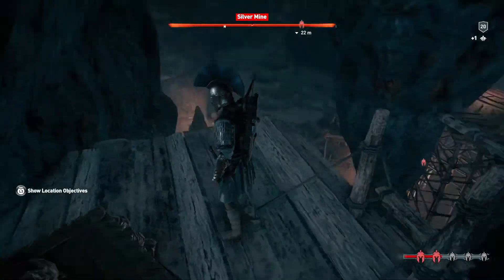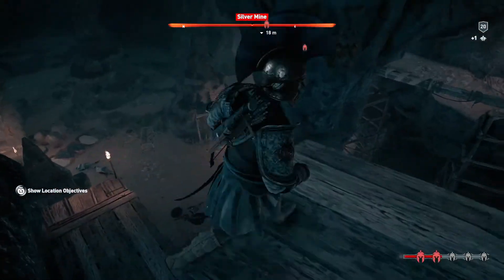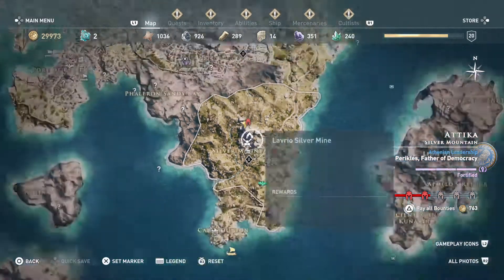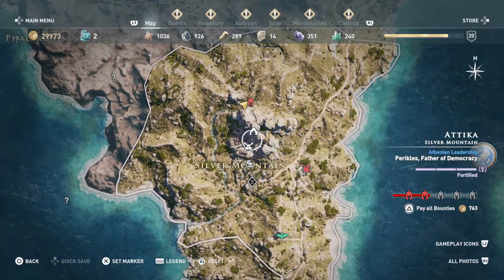You see the silver mine — you get to the silver mine. There's a bounty hunter so you don't want to get spotted. It's in a place called Attika. You go there very early and you find it right here on the silver mountain. Zoom in when you get there.